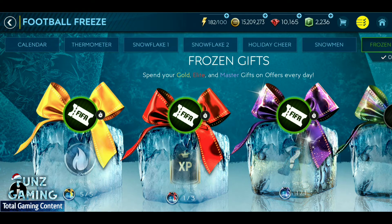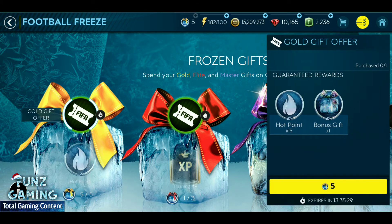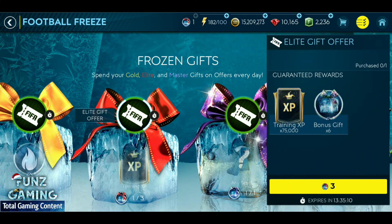This season in exchange for our gifts we have three offer tiers: Gold Gifts, Elite Gifts, and Master Gifts. For example, in exchange for five Gold Gifts they are giving 15 hot points and one Bones Gift. These offers are available for 24 hours and after 24 hours they will be replaced by new offers.